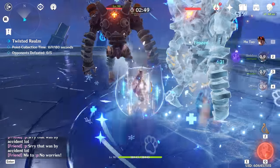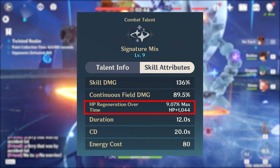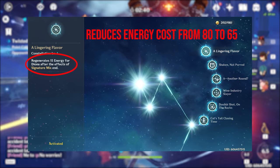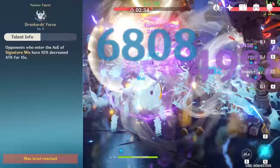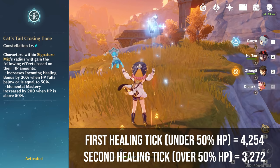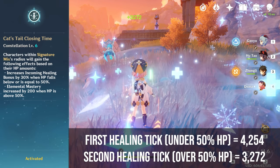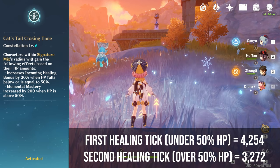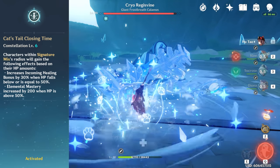Diona's burst applies cryo damage on cast and every 2 seconds throughout its 12-second duration. Her burst also provides healing that scales on her max HP and comes with an energy cost of 80, however this is reduced to 65 when you get Constellation 1. Her first passive talent also decreases enemy attack by 10% for 15 seconds while they're in her burst radius, while her sixth constellation — by far her strongest — increases everyone's healing by 30% while they're below 50% HP, and increases elemental mastery of the party by 200 once they're above 50% HP for 15 seconds. This makes her extremely useful in elemental comps for big one-shot damage numbers.